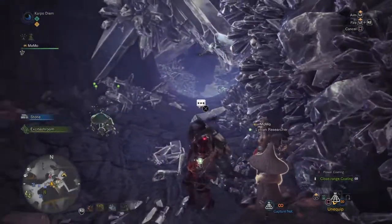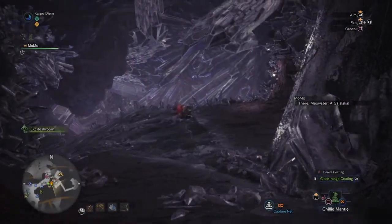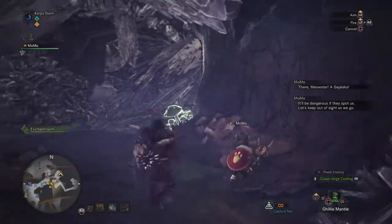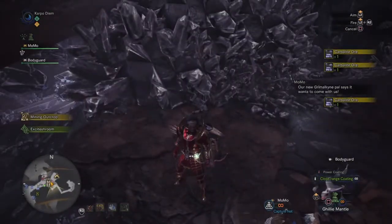Now when you jump down here he will talk to you, and he'll tell you that he's trying to find this location but you might get caught if you get there. Your guy will tell you that yeah, it's dangerous — if they spot us, let's keep out of sight as we go.